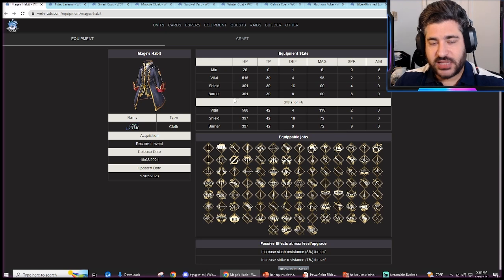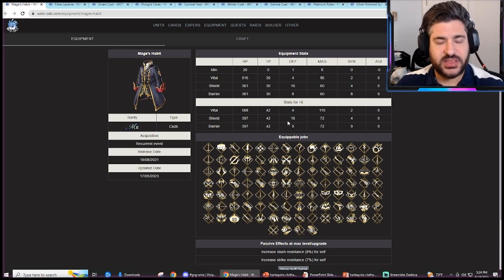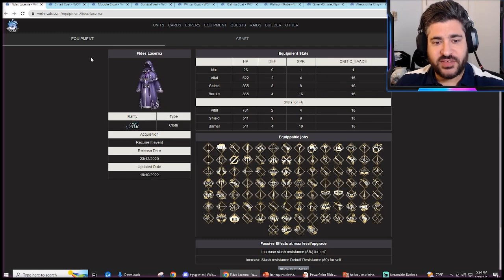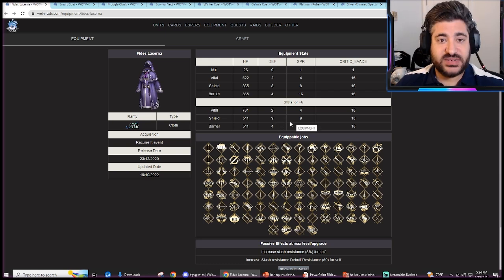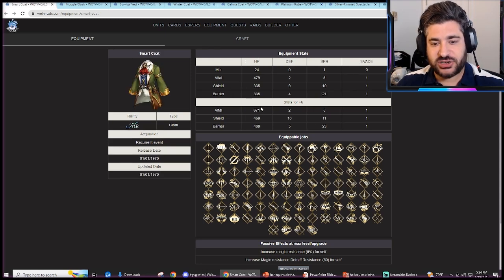In terms of MR and UR cloths for Final Fantasy 6 units, you have the Mages Habit — slash and strike resistance, so it does not overlap, with similar enough defensive values but a completely different piece. The Feeds Lucerne is more slash-resistance and spirit-oriented, so it does not offer that defense build. These stats aren't apples to apples either, where the Harlequin's Clothes are not at a plus-six level yet.